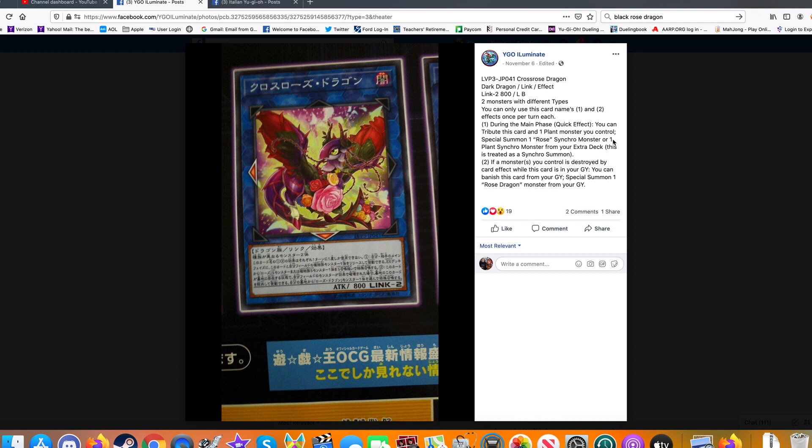The fact that you can get a Rose Synchro Monster onto the field means you have another way to get Black Rose Dragon on your field during your opponent's turn to nuke the board. So Side Frames aren't the only deck that can do that now — any deck that can utilize this card can have that board nuke available. Second effect: if a monster you control is destroyed by a card effect while this card is in your graveyard, you can banish this card from your graveyard to Special Summon one Rose Dragon monster from your graveyard. With the proper setup, you can get off Black Rose Dragon's second effect, which is actually pretty cool.